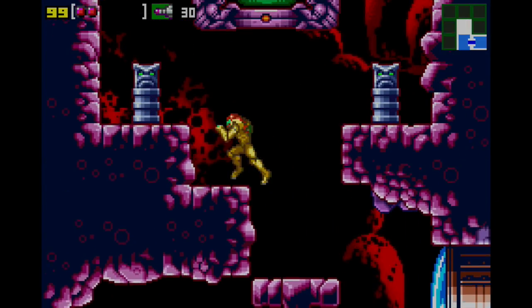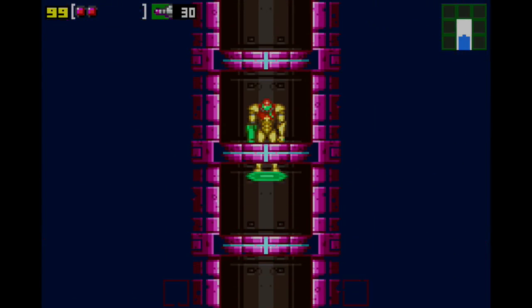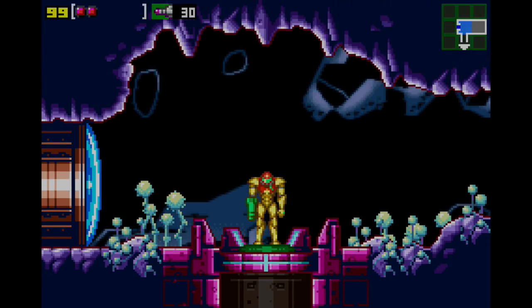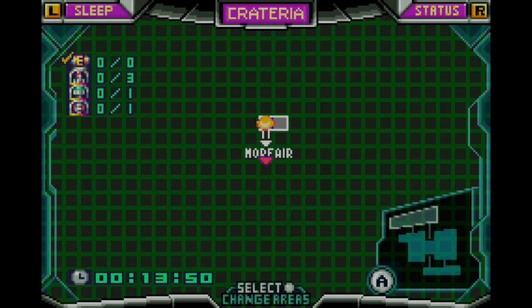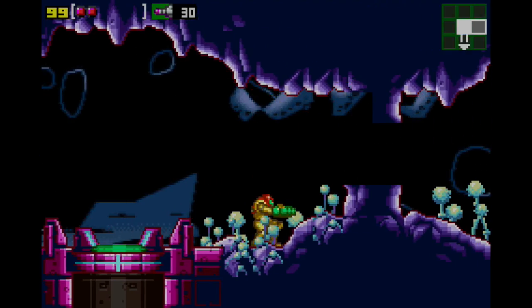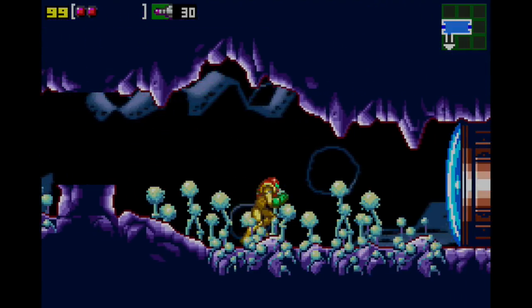As soon as we come into Norfair we're actually going to leave, because it's not somewhere I want to be right now. We're actually in Crateria, which we've never been to before, but this is where you land your ship originally. Your ship is here on the surface of the planet.